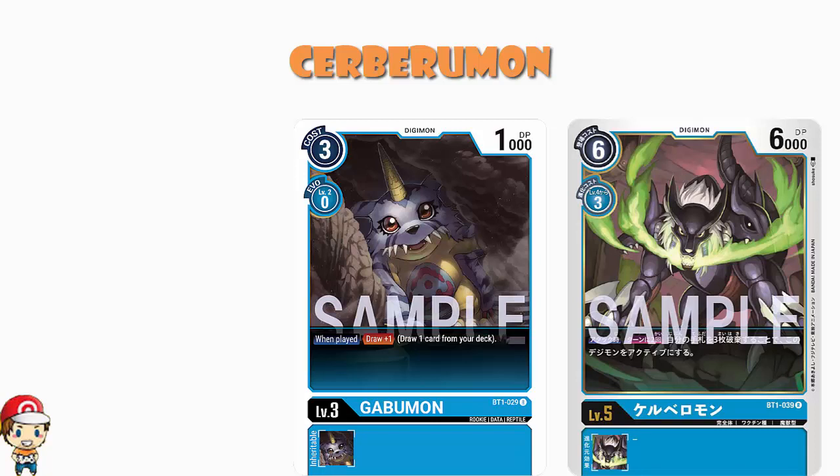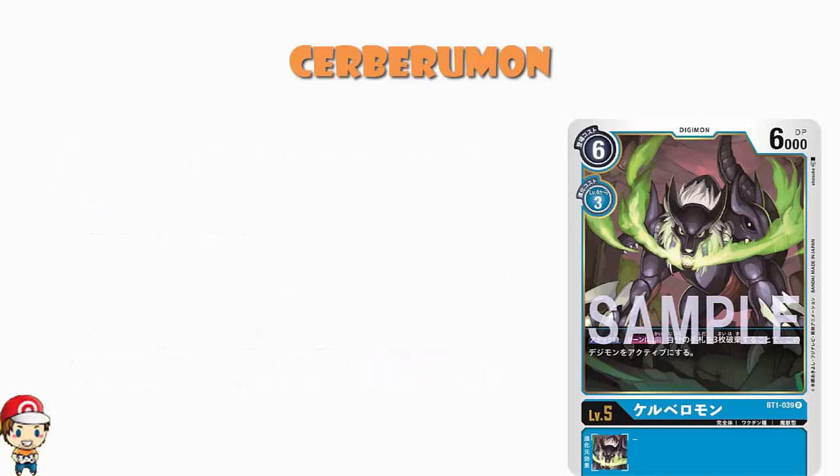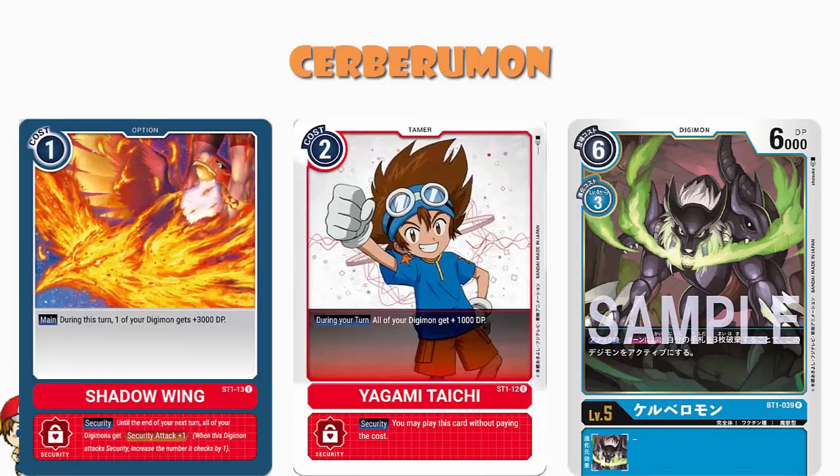However, you're only 6,000 power, and it is a non-inheritable skill so you've got to stay at level 5. So the question is, what do you do? What you could do is mix this in with a red deck, because the red deck has a bunch of options for boosting power — things like the Tamer that gives your Digimon an extra 1,000 power. Or you can go nuts with stuff like Shadow Wing, a one-cost option card that gives one of your Digimon an extra 3,000 power. And you're going to need stuff like that, because 6,000 power ain't enough.